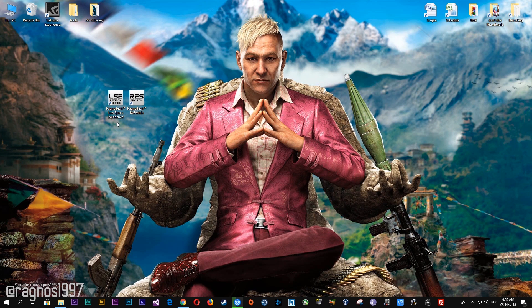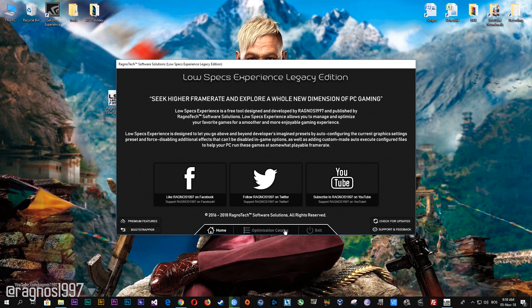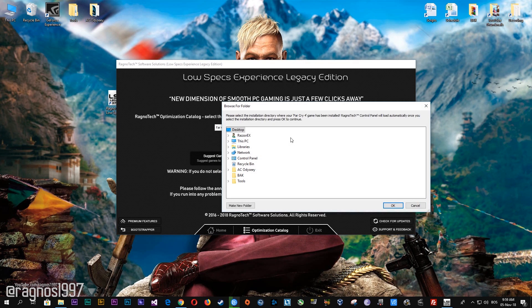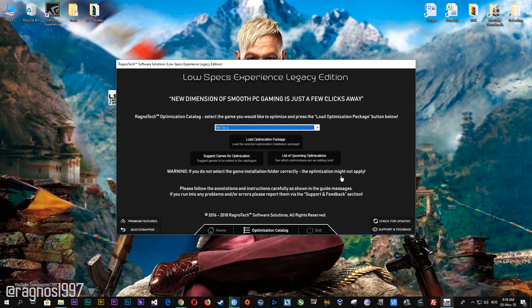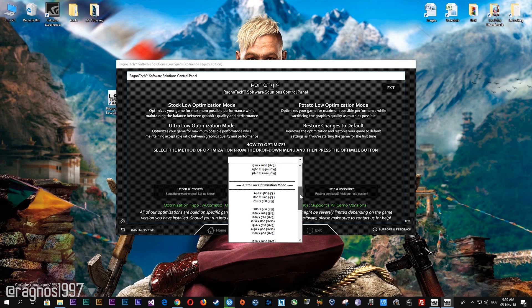After you download it, simply install it and you will get these shortcuts on your desktop. Start it and then go to the optimization catalog section. Once you find yourself on this page, simply select Far Cry 4 from the drop-down menu and then press load the optimization package. Now select the destination folder where your game has been installed and then press OK and this window will pop up. Here, select the method, optimization, and resolution you would like to run your game on.